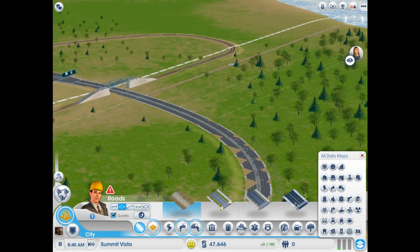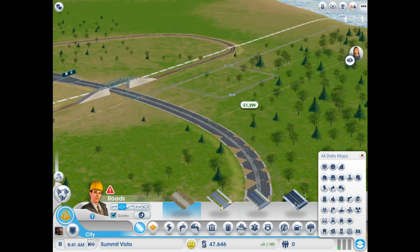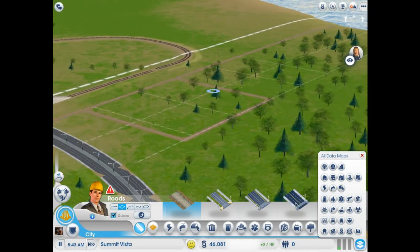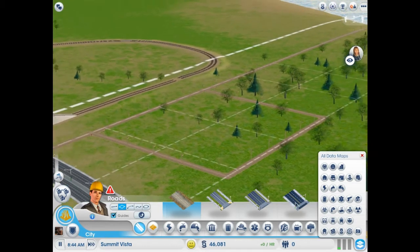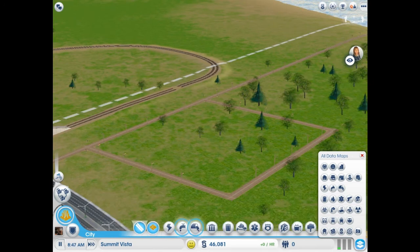Wind power plants are good for a small city — they're cheap. But you're gonna find yourself upgrading them a lot and a lot and a lot. So I think we're just gonna start off by zoning some residential and get a solar power plant — why not?